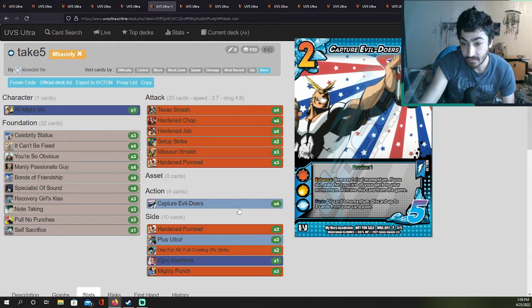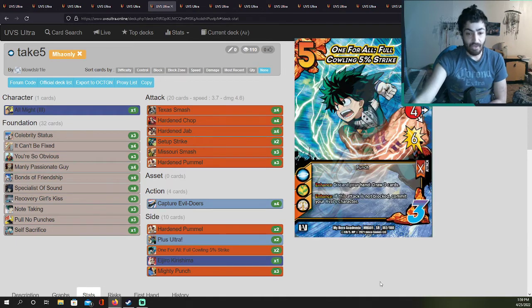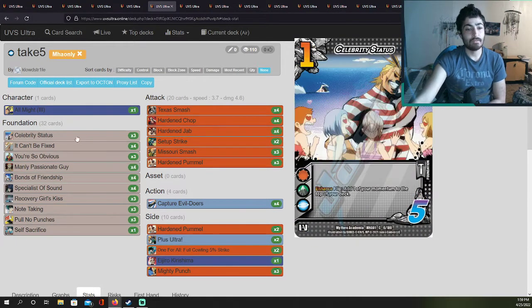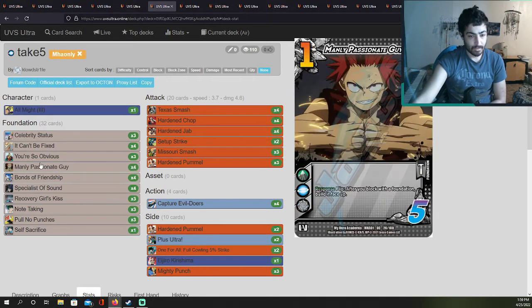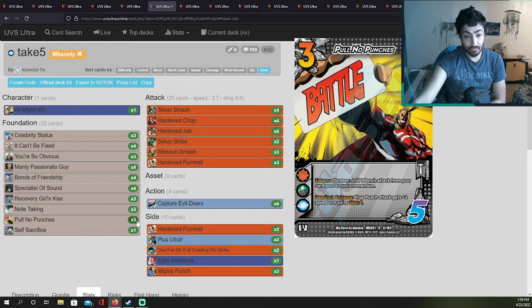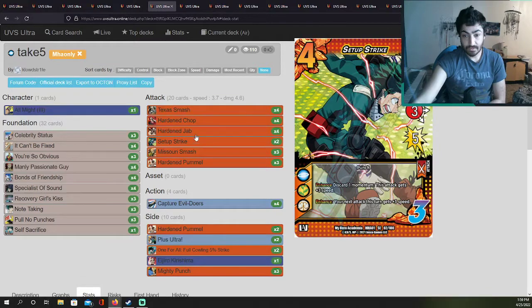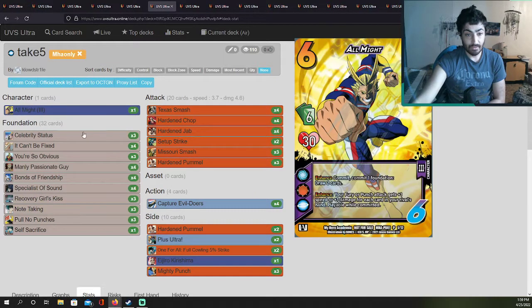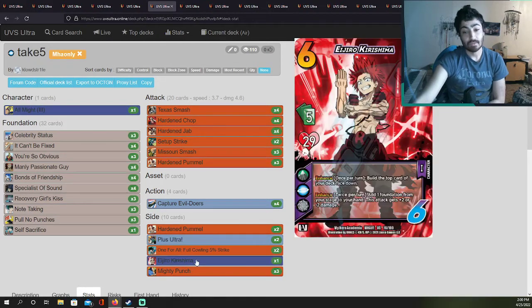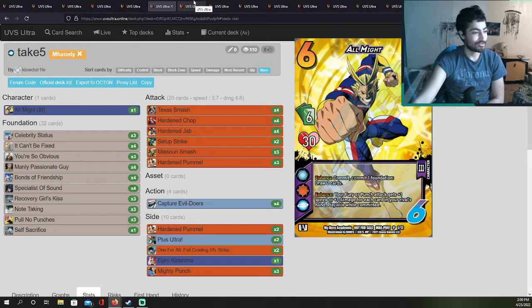With Capturing Evildoers: if you have momentum you get to use the second ability, which lets you discard up to three cards from the opponent's card pool. We do see Recovery Girl's Kiss, some Note Taking, and Pull No Punches at three — so maybe I should add that to my main deck. Besides Misery Smash, everything else is pretty standard. It's a 56-card deck with Kirishima in the side, though All Might 3 is much stronger than Kirishima right now.